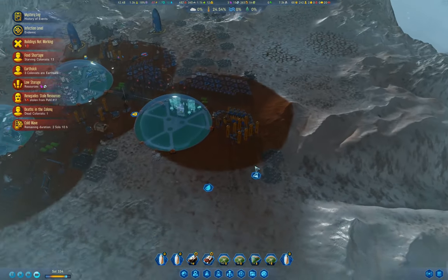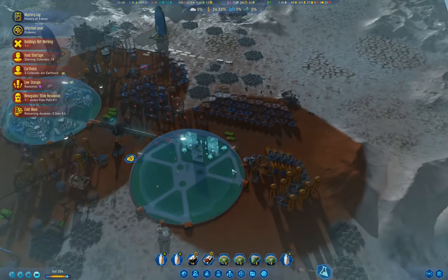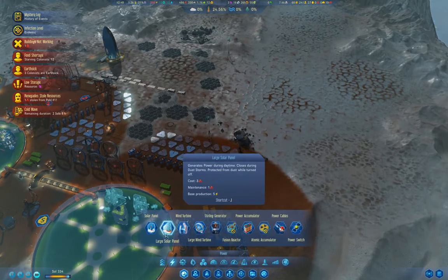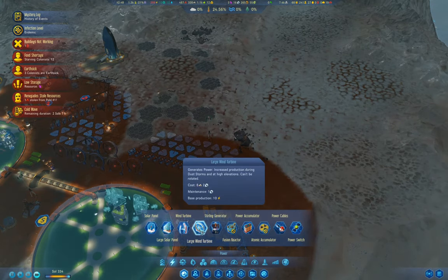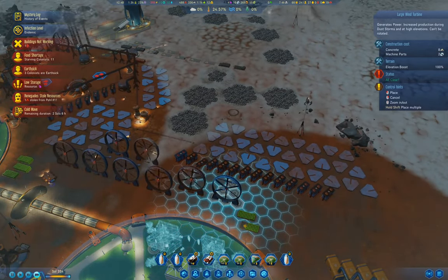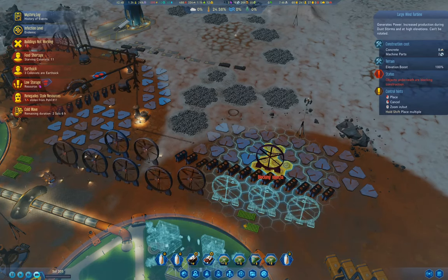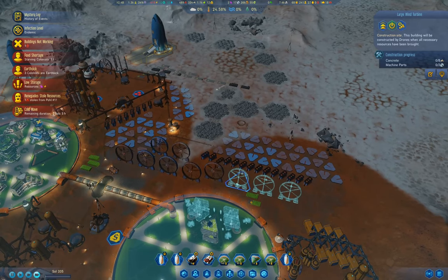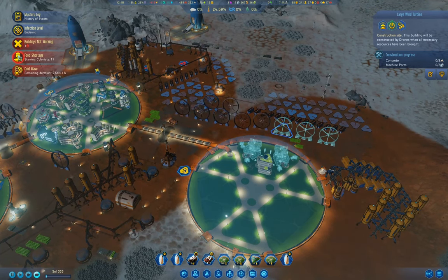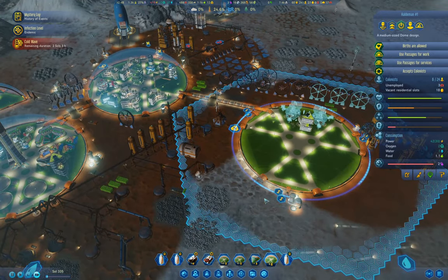We've got the cold wave. We need more power, so we're going to grab a couple more of these power units, I guess. We'll put a couple more of those in. That's going to be a bit of a resource drain, but we're going to need them anyway. We've got people living there now, so that's good.